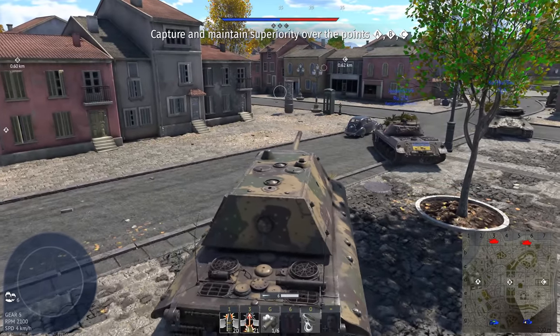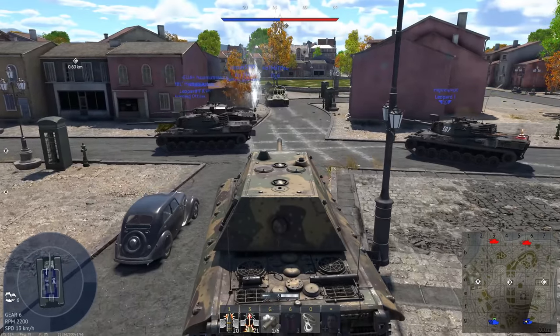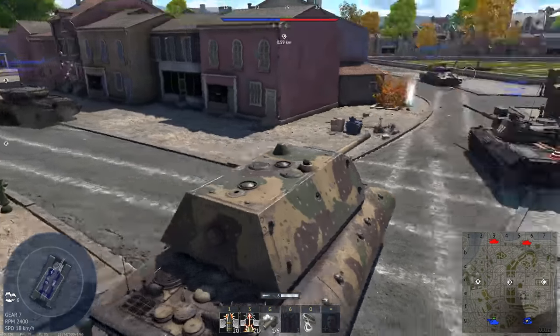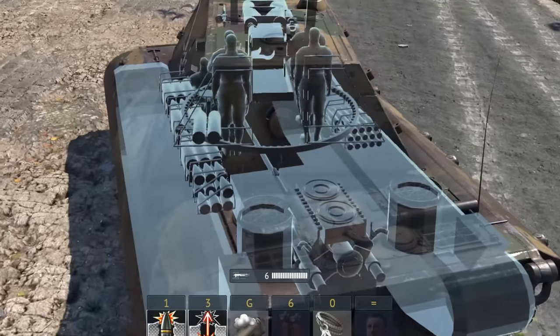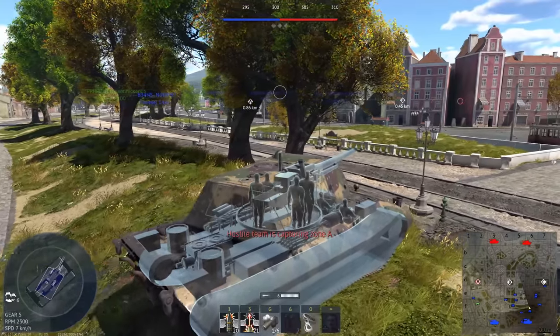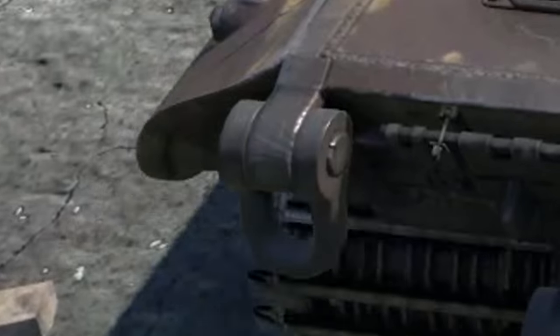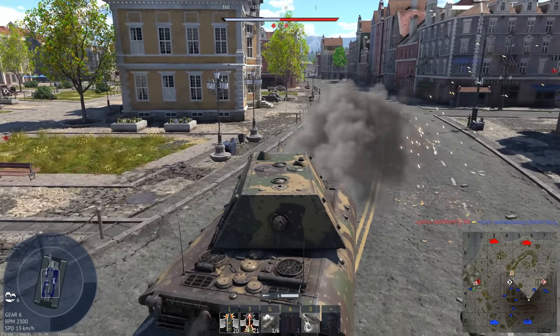And on a city map too — this should be interesting. Granted, it's a very large city map. Why was that .50 cal like ten times louder than anything else? Look at how tiny the engine is compared to the rest of the vehicle. What engine is this supposed to be, anyway? I do like that they have towing eyes on it — that's very optimistic. I think the only way to recover one of these would be with another E-100.